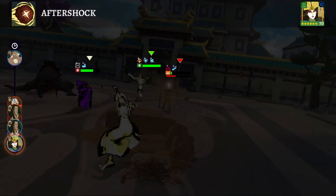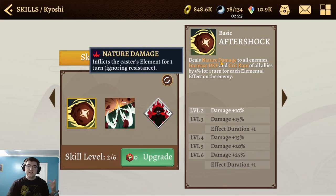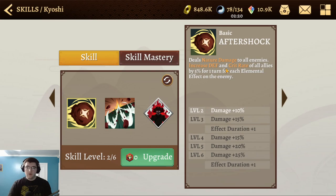Aftershock will actually immediately use this move — not even like an extra turn, she just takes this attack. What Aftershock does is deal nature damage to all enemies, which inflicts the earth element for one turn, ignoring resistance, and then increases the defense and crit rate of all allies by 5% for one turn.